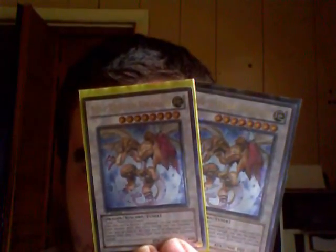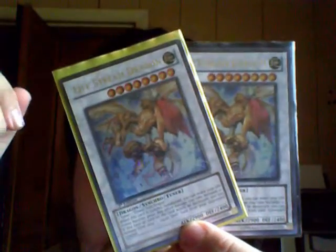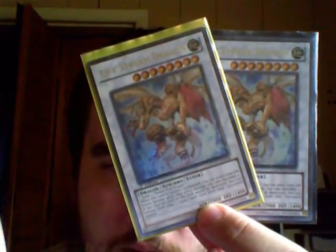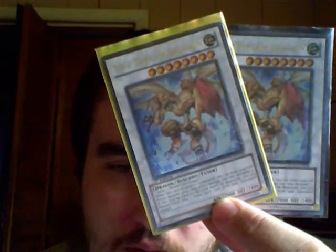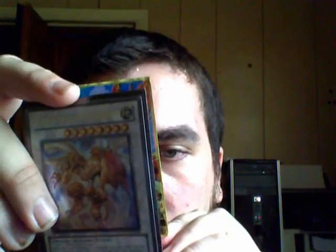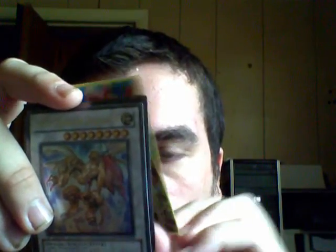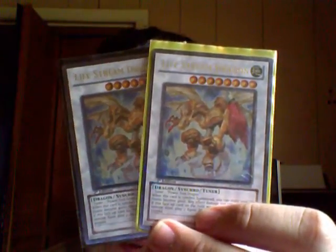Lifestream Dragon — level 8 Earth Dragon Synchro Tuner. 2900 attack, 2400 defense. When this card is Synchro Summoned, you can make your life points 4000, which is always good especially when you're below 4000. Its second effect: as long as this card is face-up on the field, any effect damage you take becomes zero. If this face-up card would be destroyed, you can remove from play 1 equip spell card from your graveyard to protect it.